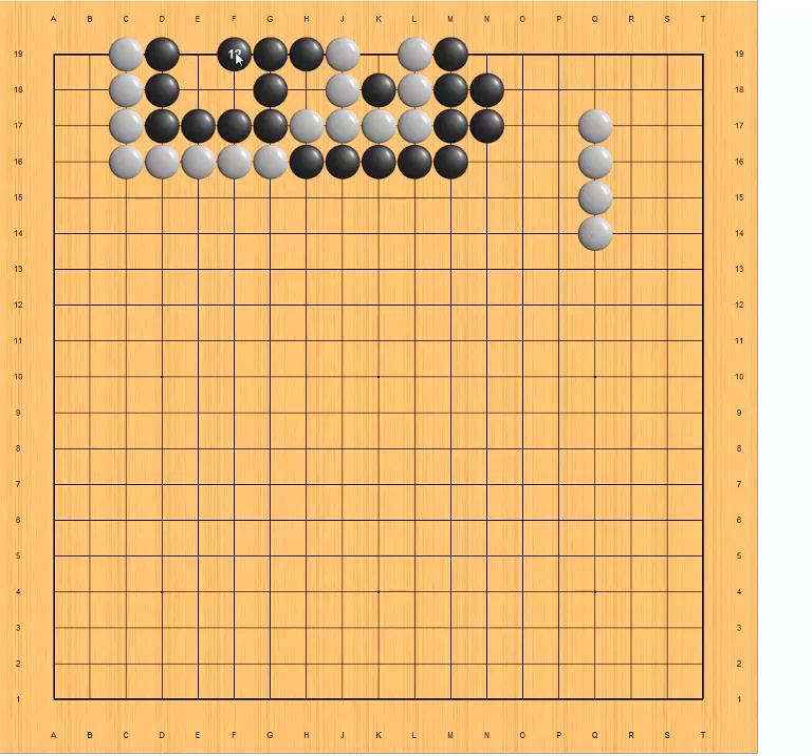White plays elsewhere, black captures. White plays here, black ataris — so white is still dead. Notice one important point: the big eye has to have four or more spaces inside. If it only has three or less, it is no longer a big eye.